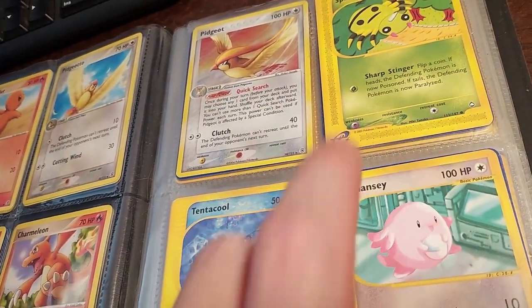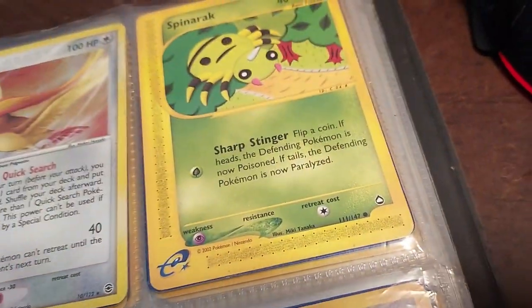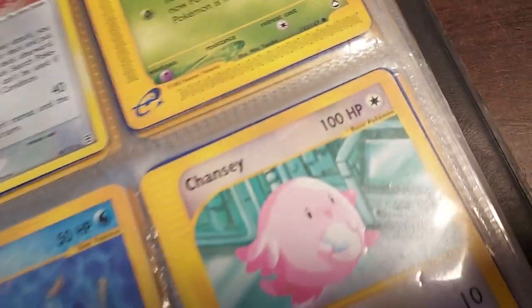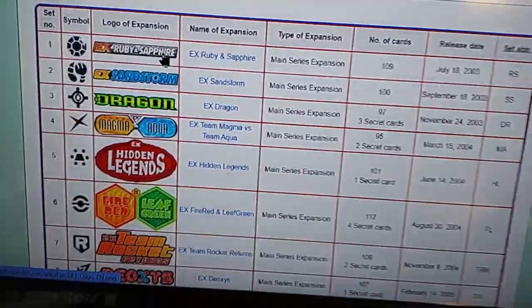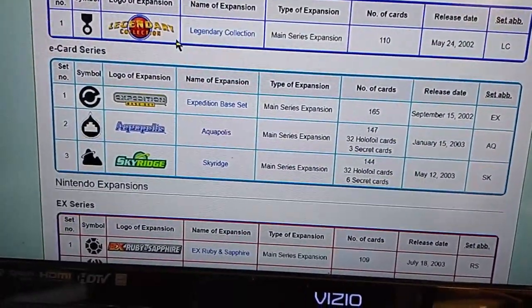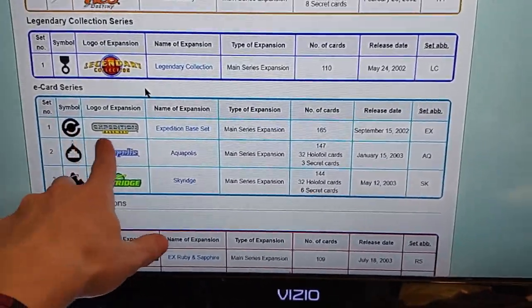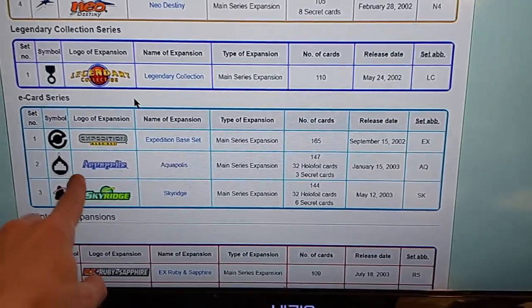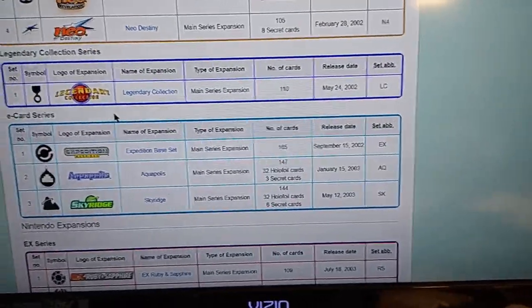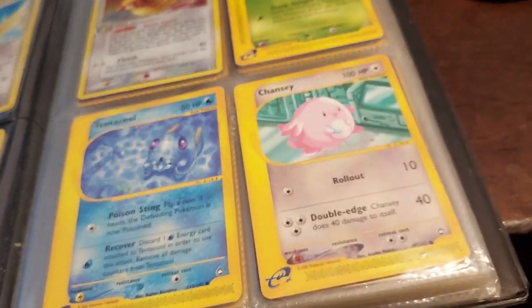The next-to-latest series we're dealing with here — we'll check these out in the next one maybe. I have a few more of those. And up here we can see four of the Nintendo expansions back in the e-card series. This one's Aquapolis — I don't have any Sky Ridge. I have some Aquapolis and some Expedition Base Set. We will check those out next time — there's the e-card logo.